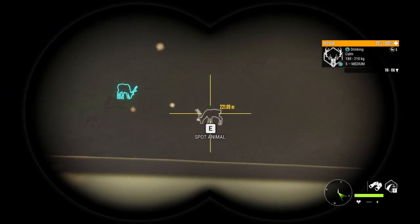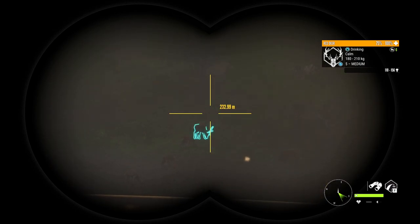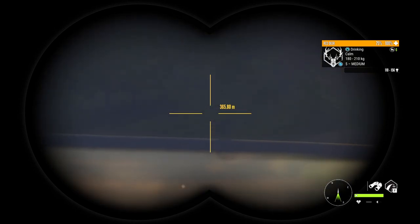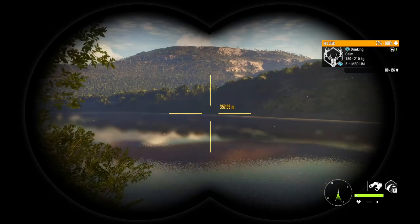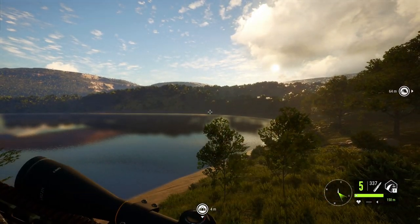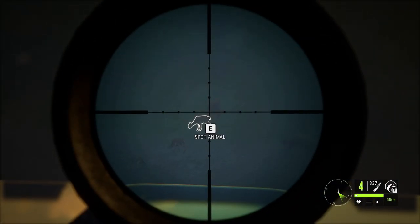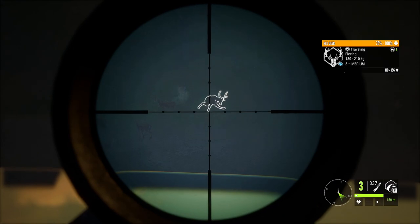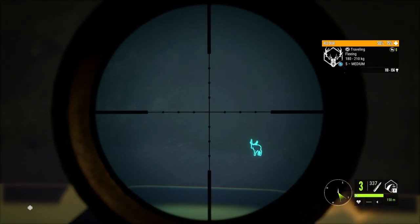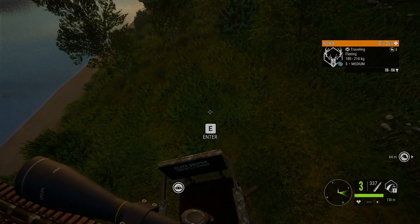Starting out, looks like we've got two small guys. Nothing special there. Nothing over there. Let's take these guys down real quick. That was a good hit on him. That guy's down — he'll go down here in a second. Let's go get him.